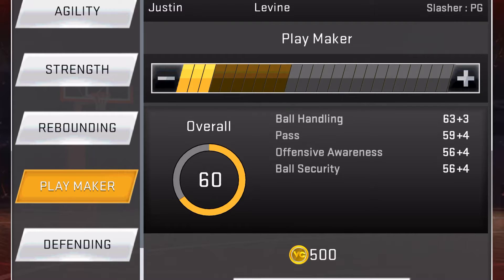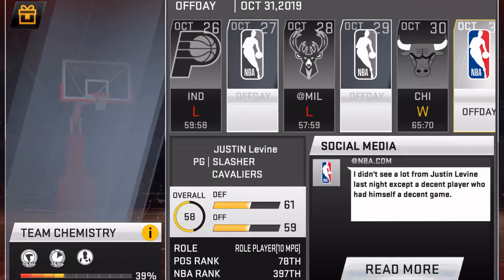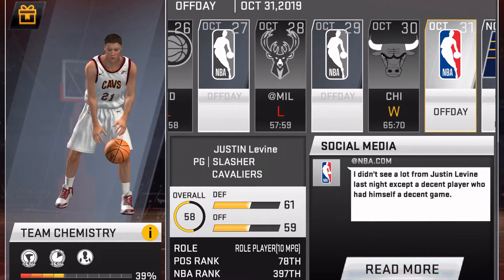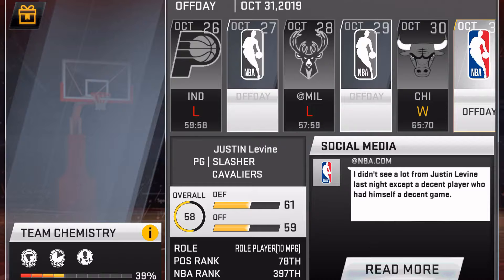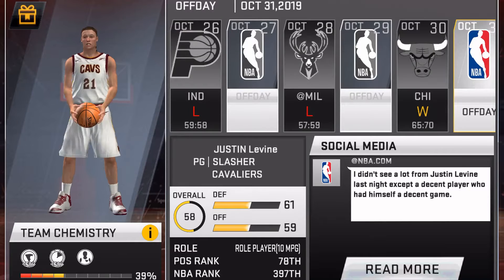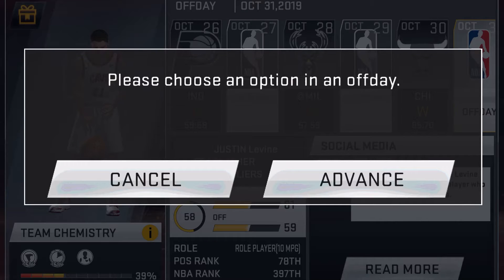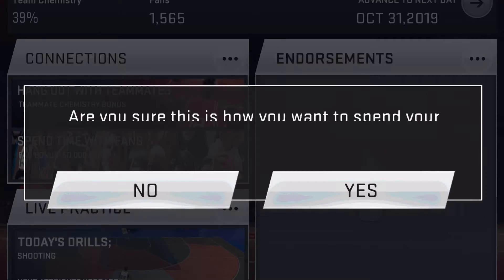I'm currently at 58 overall. The next game I play to end off the video - to become 60 overall - I'm gonna need 500 coins, so we can do that. Let's go ahead and go back. Let's play against the Pacers. Advance - hang out with teammates, yes.